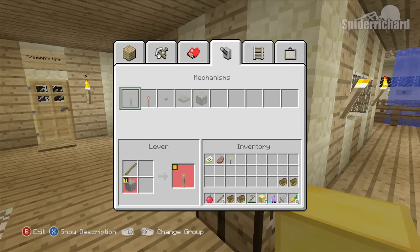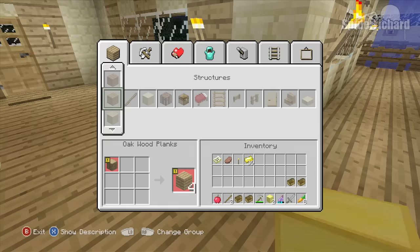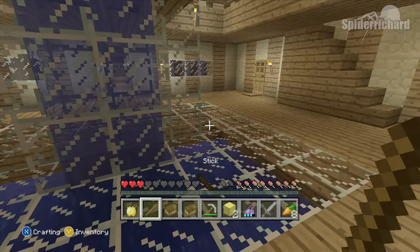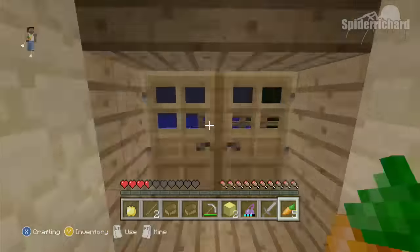To coat the apple with gold, open your crafting menu, find the gold ingots and start creating loads of them. After that, craft the apple and you will have a golden apple. It can't be the enchanted one — that does not cure the zombie villager — so it has to be the regular golden apple.